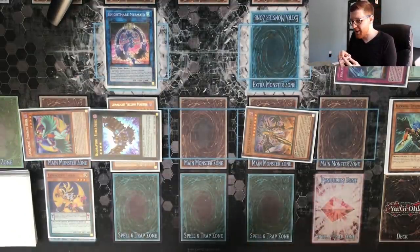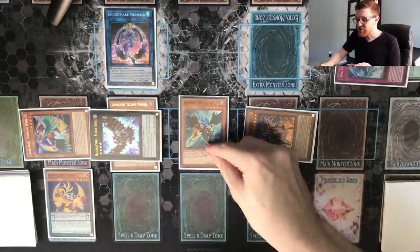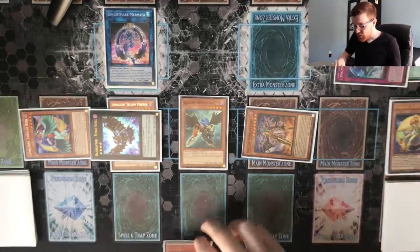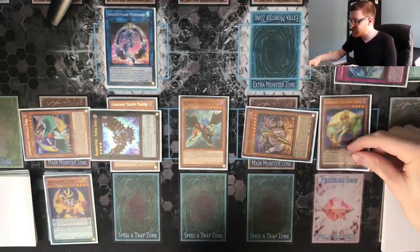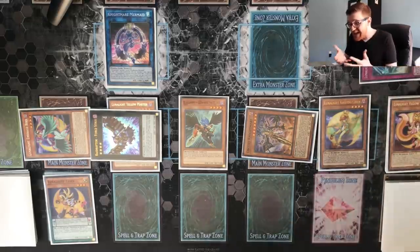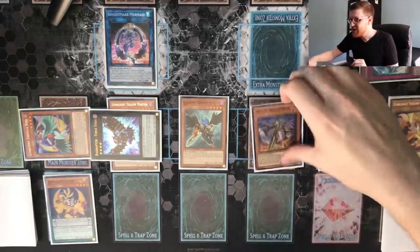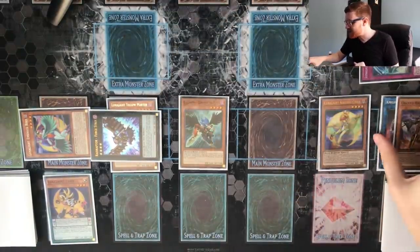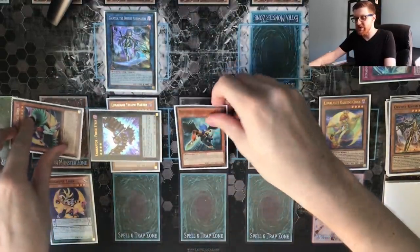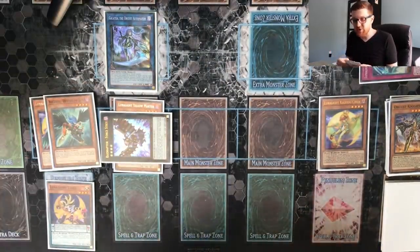We go ahead for that copy of Emerald Bird, then use Zephyros the Elite to special summon itself by returning Tiger to our hand, taking 400 damage. We can replay Tiger and bring back Kaleidochick to send another card if we want, but it's a little unnecessary here. Now we have a ton of monsters to work with. First, we use Nightmare as well as Mermaid to make Galatea — this opens up another zone. We overlay Emerald Bird and Zephyros for any rank 4, so let's go for Abyss Dweller.